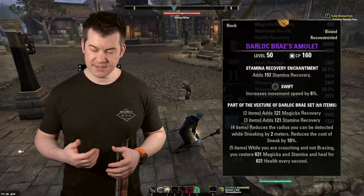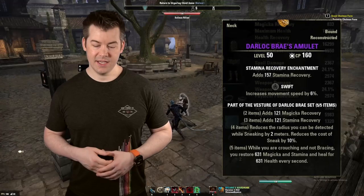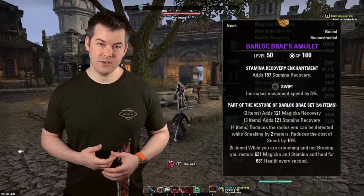Darloc Brae — you want five pieces. You want it always active, and you can put it on anywhere. All the sets I'm going to tell you today, it really doesn't matter about what's on your head, what's on your chest, whatever — as long as you can fit all these pieces on, you're going to be just fine.